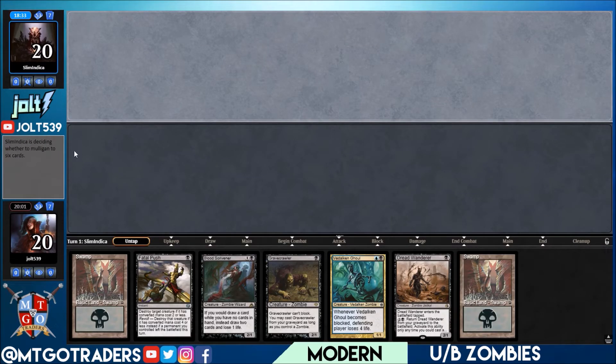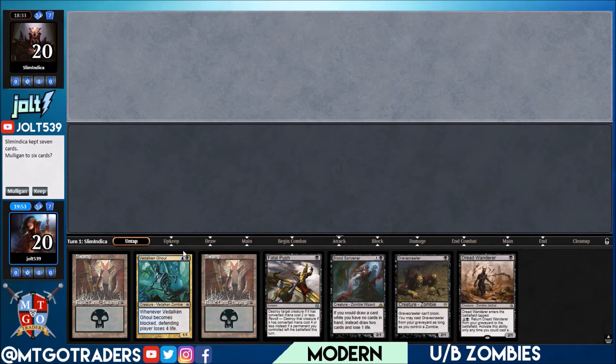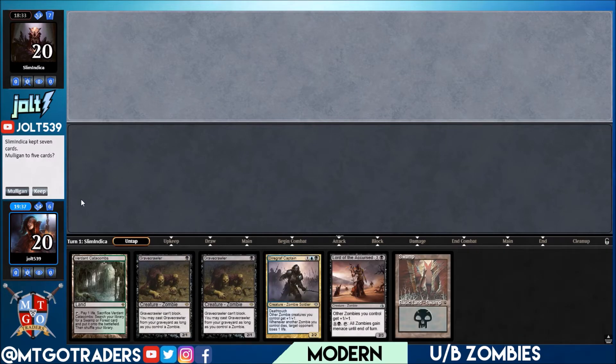Game two opening hand: we've got double swamp, Gravecrawler, Dread Wanderer, Blood Scrivener. We're not going to be online for Vadelican Ghoul. If our opponent has turn one hand disruption, we have a Fatal Push for their creatures, but we'll be stuck with Vadelican Ghoul not getting into Blood Scrivener. Let's mulligan on this one.